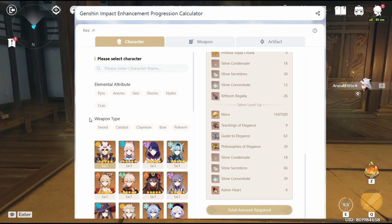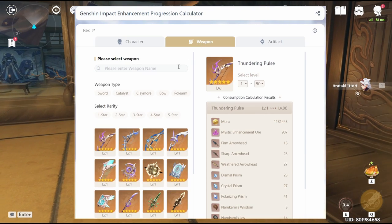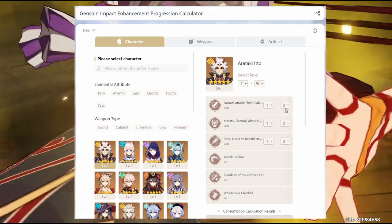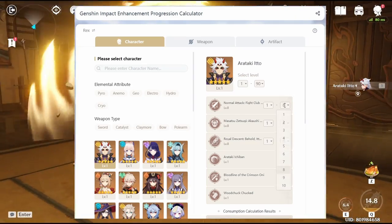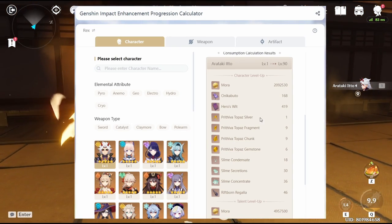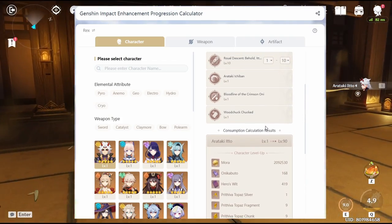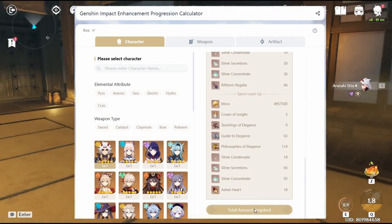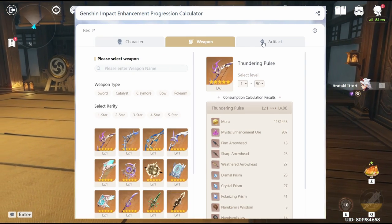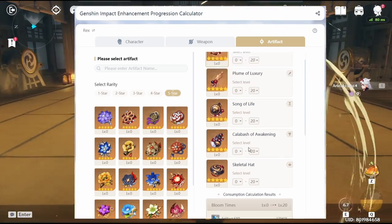Basically you can choose any character in the game, including weapons, five-star weapons, and all sorts of stuff. Pretty nice. For example, if you want the character to be maxed out with level 10 skills, you can customize that too, up to your liking. It will then show you the whole list of materials needed — really useful so you know how much you're spending for one character, which is seven million mora to max everything out, excluding weapons.